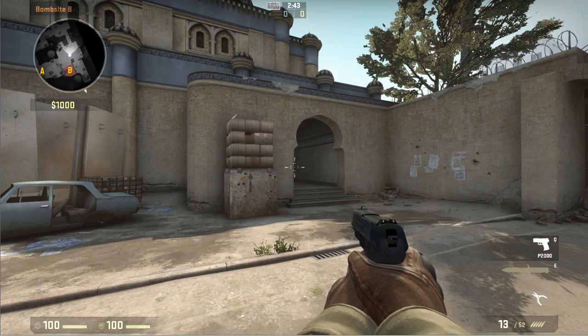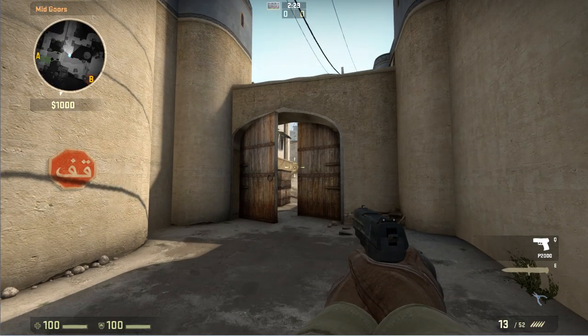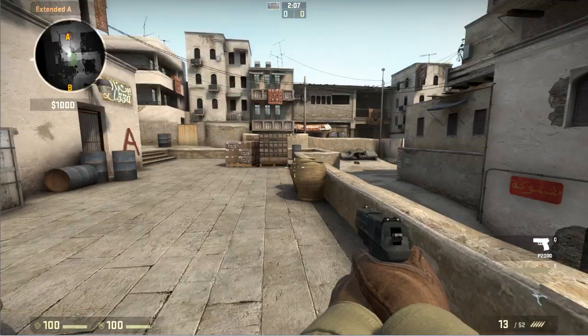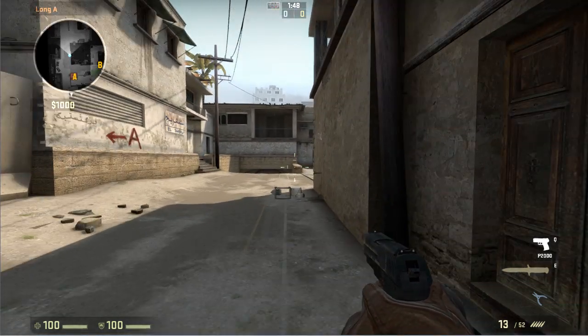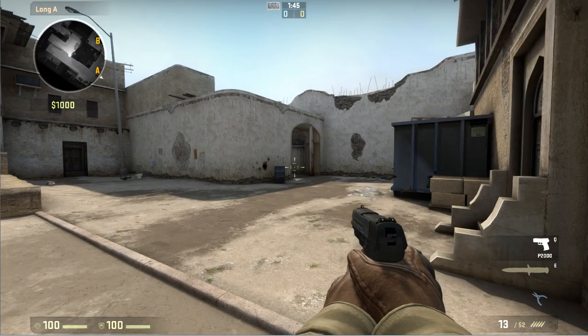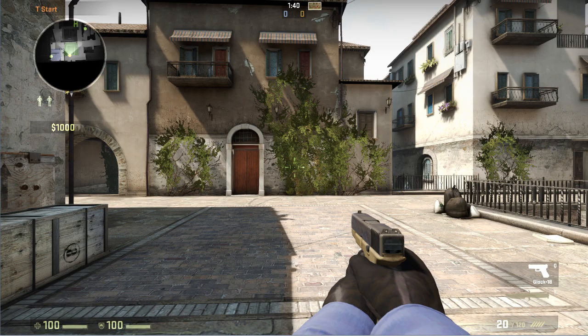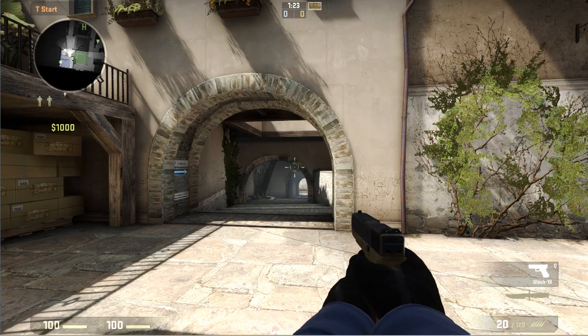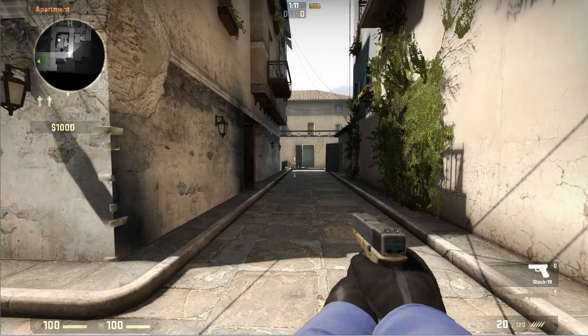On Dust 2, the choke points are upper tunnel, double doors, stairs near A, and long A or at double doors at A, depending on whether CT is rushing or staying back to protect the bomb site. Choke points on hostage rescue maps work very similarly. The only difference is these choke points are dynamic, which I'll explain in principle 6. The choke points on Italy are long hall, middle and apartments.